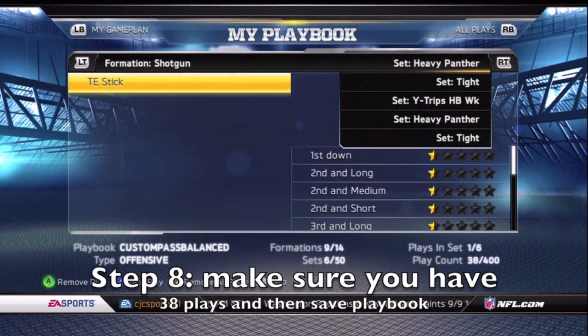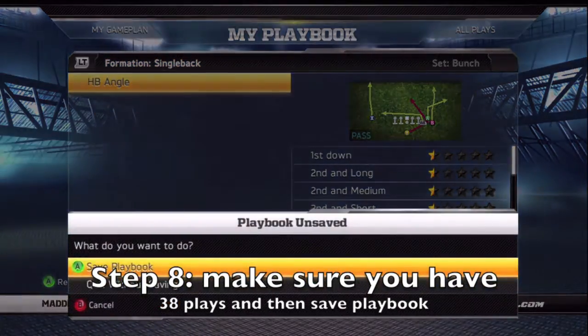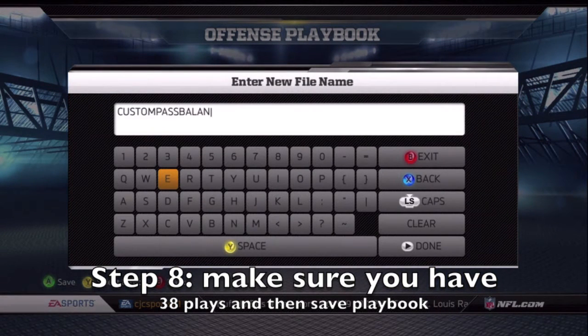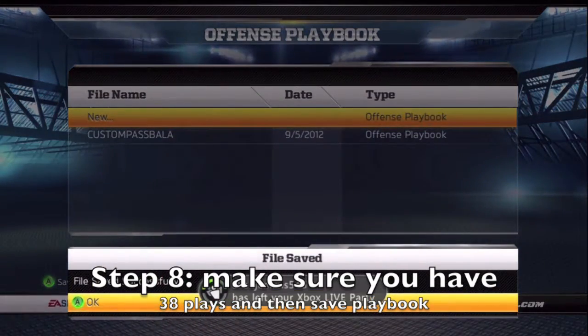I want to help y'all get better and help y'all figure out how to utilize and make a custom playbook and maximize its potential, because it really can help your offense. I know some people think custom playbooks are cheesy, but I'm just giving you the option. After you rate all those half stars and have the correct number of plays — you should have 38 — just save the playbook. Don't add in all the other plays yet.